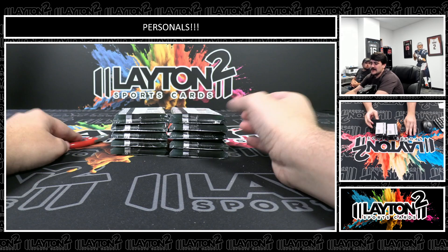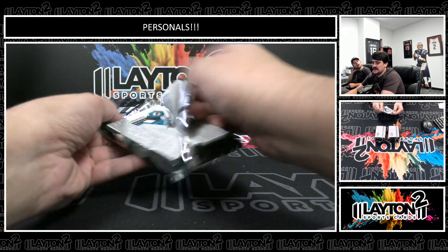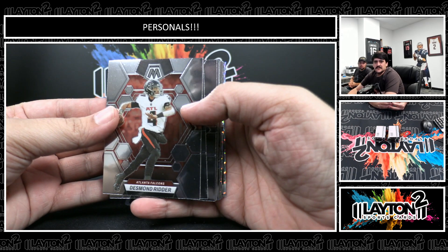Rainy, did you grab any of the new Magic jerseys? The throwback design? Bryson grabbed a — he got one of the Paolo ones. I really like the new design, or the old design I should say. They went to the throwbacks.